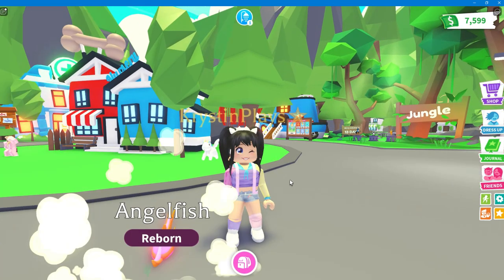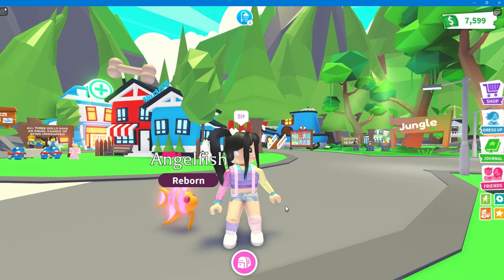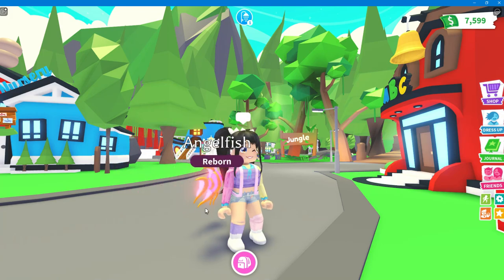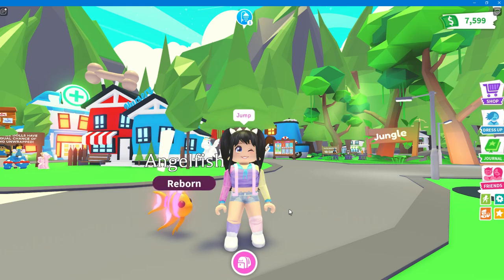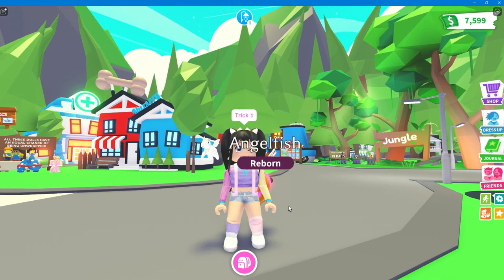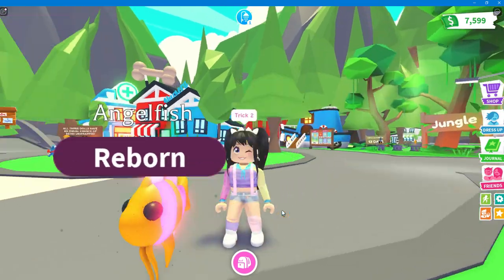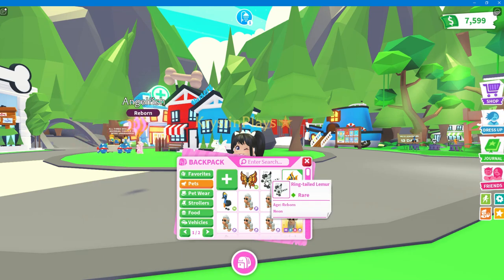Next let's check out all the new tricks for the angel fish. We have sit — it just kind of floats and bobs around, that's cute. Then beg, where it's just kind of waiting. Jump out of the fishbowl. Trick number one is super cool, and trick number two is kind of a barrel roll at the bottom. Tricks one and two are pretty similar but super cute.